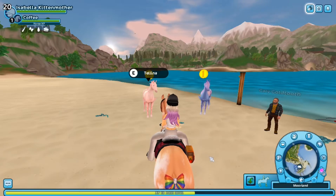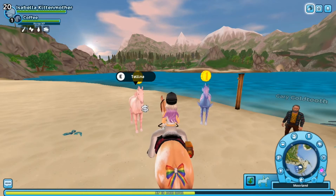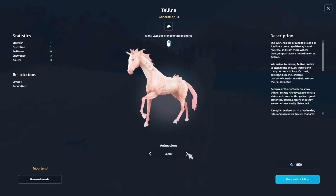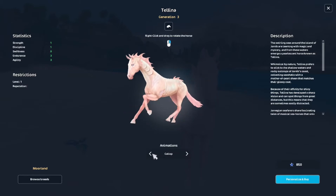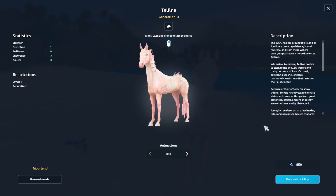Now I'm here at the two sea horses. You have this pinkish one and this blue-purple one. This is Tellina. The price... I'm still not used to this new purchasing window. The cost price of these horses is 850 star coins, which I think is very expensive for a magical horse. You have to be level 1 and there is no reputation needed.